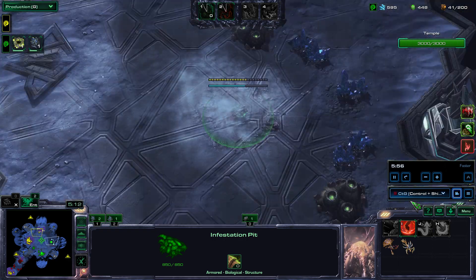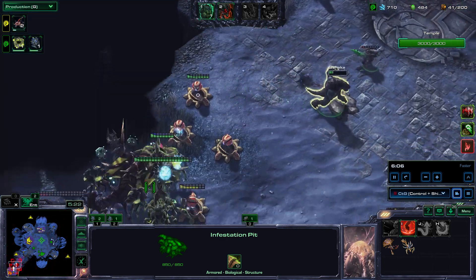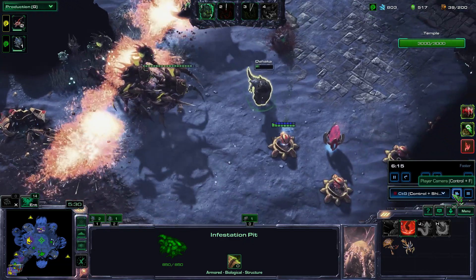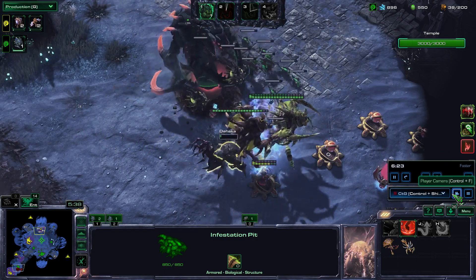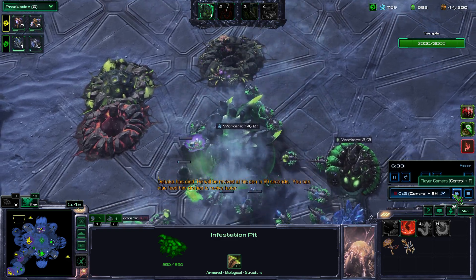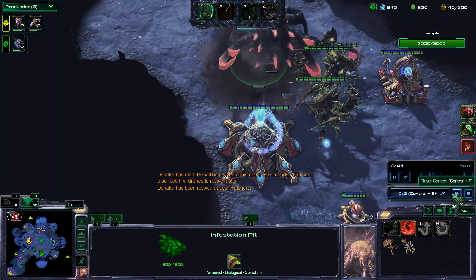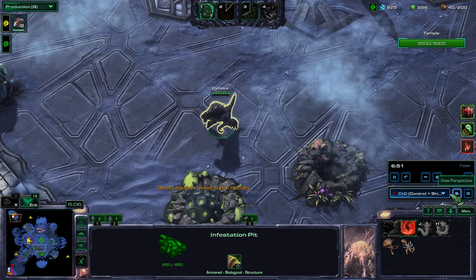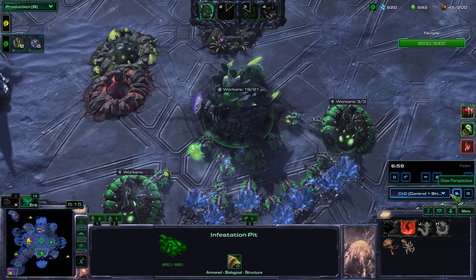Raynor goes down. I'm using four workers to saturate the far gas — I get slightly more out of it. We use the fire ability to take out enemies quickly so we don't have to worry about them shooting back later. Now that I have my infrastructure, it's okay to start feeding Dehaka. We rush back to camp the next spawn — I take those gases and start the workers.